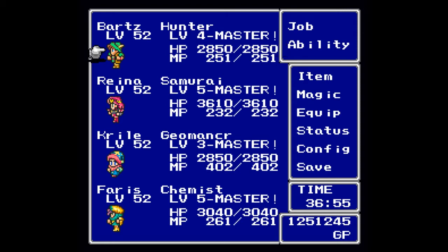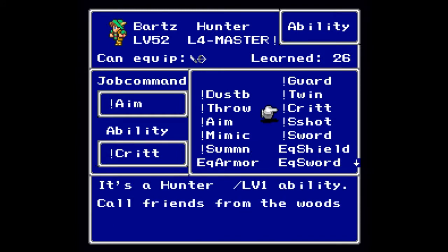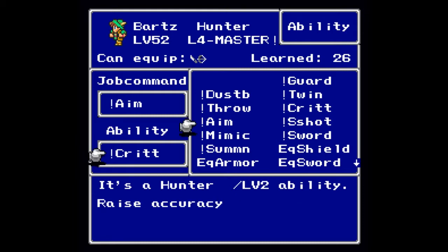There are four levels to being a Hunter. At level one you will learn Grit, so that you can call friends from the woods. I will be showing off a few of those critters — I don't know if I will get all of them that come out of the woods.